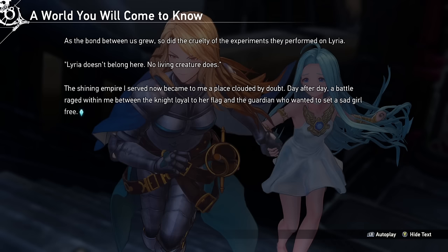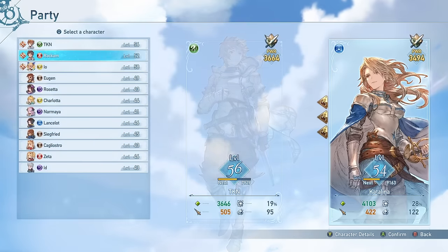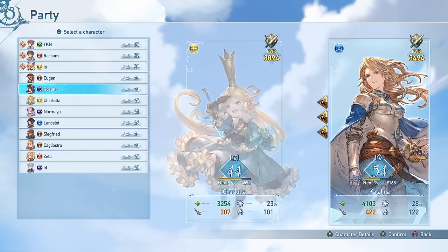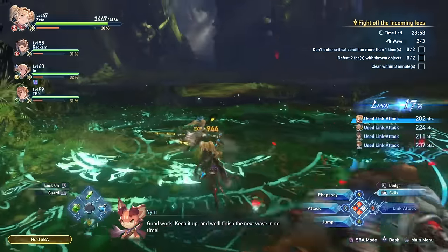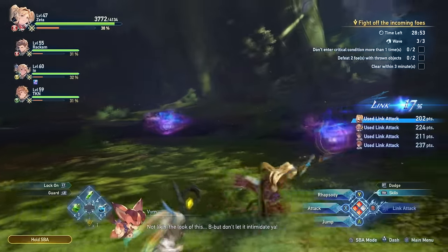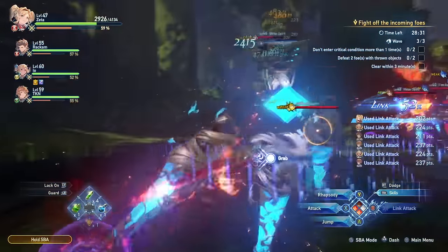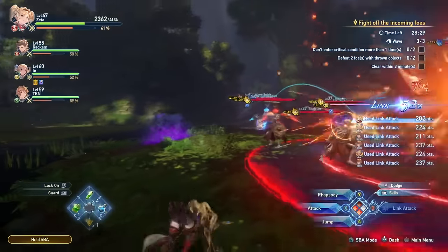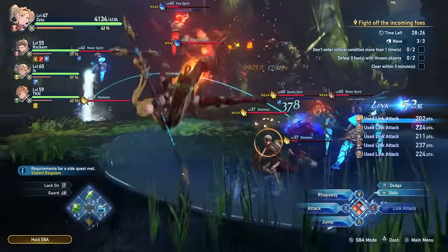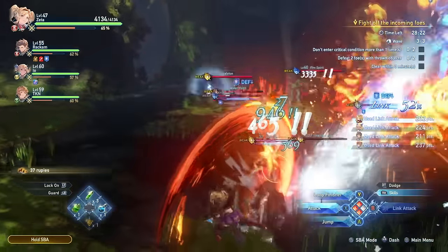Even so, you will want to do these Fate Episodes, because they function as one of many ways to upgrade your character. Every member has a power level assigned to them based on their sigils, weapon level and so on, and it acts as a marker to see if you're prepared for certain content. If you're below the power level you'll have a tougher time, so the idea is to continually grow stronger to eventually move to the next tier. This is the cornerstone of the late-game offering — you gradually make your way through the lower tiers until you take on the more challenging content. You start at normal, then move to hard, very hard, extreme, maniac and lastly proud.